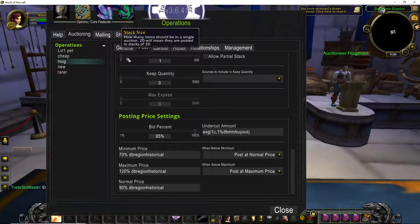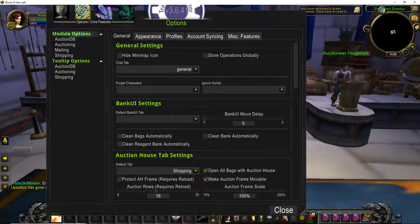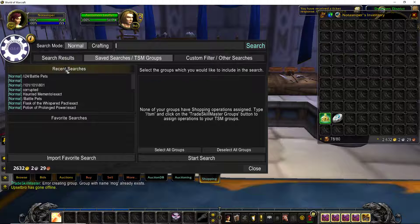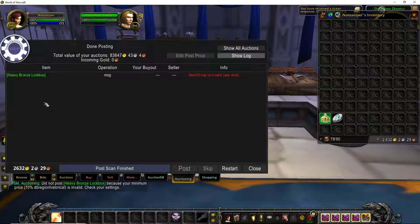If you're a first-time poster, just make sure you review over everything. Now that we have all that, how you add items to your group is you just go here to your group. Whatever items you have in your inventory, they'll show up here on the ungrouped items. You just select them and add them over. Then you'd go to the auction house, come down here to Auctioning, and you would just click Start Post Scan. It would start scanning for everything in your inventory, show the price it wants to be listed at, and then it'll let you post it.